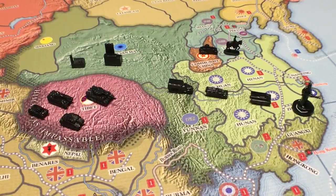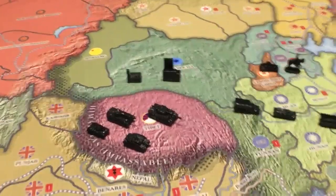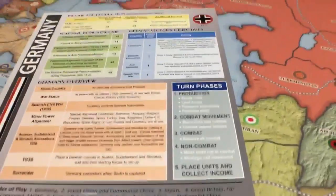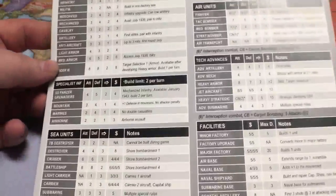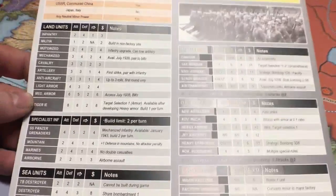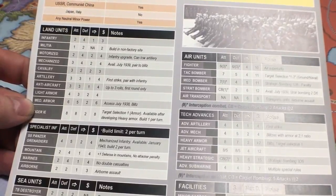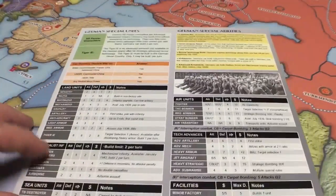Let's start off with the Germany card — I'm going to show you the German armor units because they have a couple of extra units. On the back of the card, that's where all the units are, giving you costs and what they do. I want to point you to SS Panzer Grenadiers — those are infantry, but they're mechanized infantry. I'm using an infantry sculpt, but it is actually mechanized infantry.